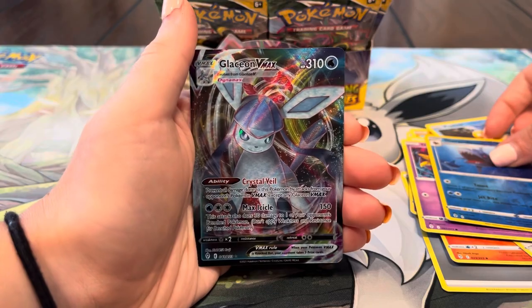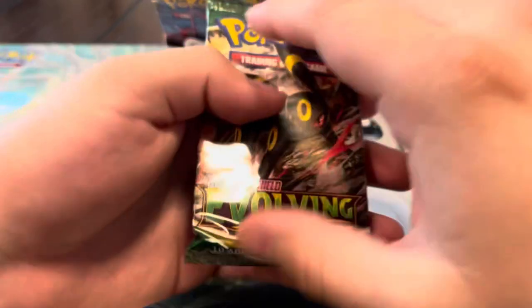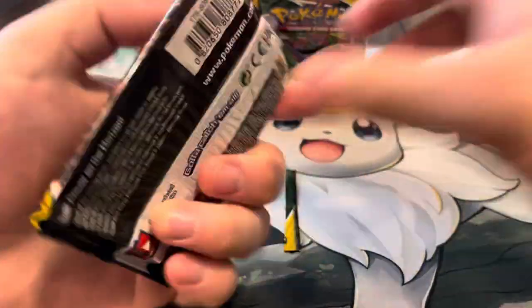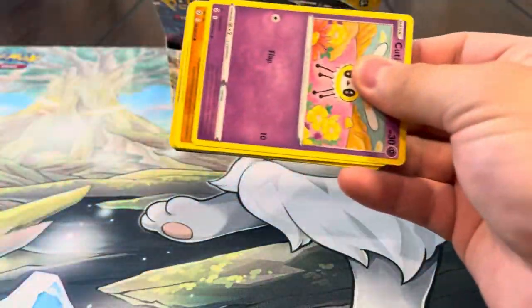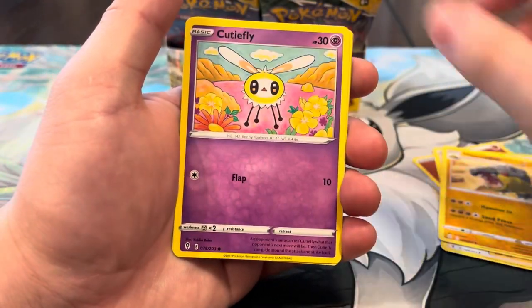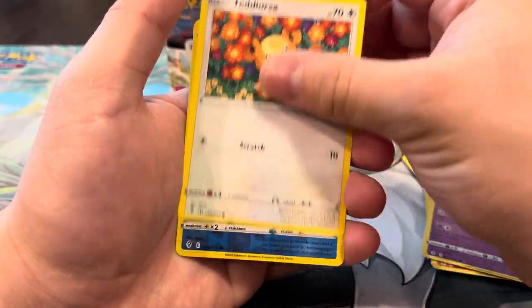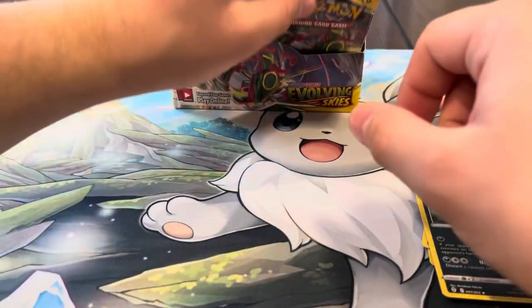I really want to pull the Glaceon full art as well — that's one we're missing, and the Vaporeon. I think we pulled all the Eeveelution full arts from the set — like the regular full art. Let's keep it going. We're missing Leafeon full art too. We got Fighting energy, Dream Ball, Zinnia's Resolve, Hippopotas, Cutiefly, Hitmonchan, Lotad, Teddiursa, Luvdisc reverse — and a regular Shiftry. Nothing crazy.